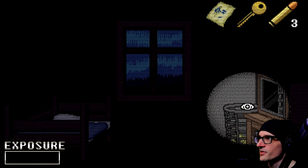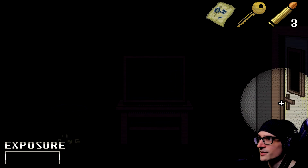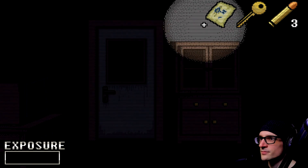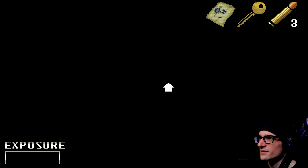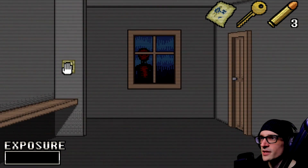Alright, similarly we got three bullets again, and the key and the note. So let's try this again. I don't know if the entity will just be sitting there again — if so, then we should just leave.